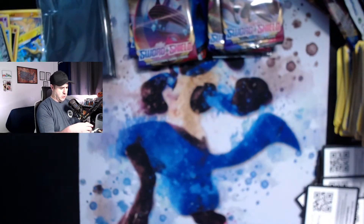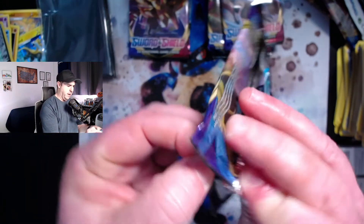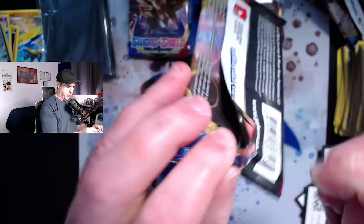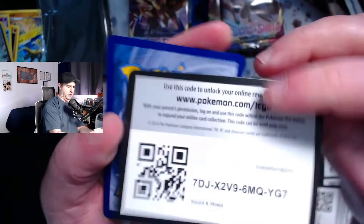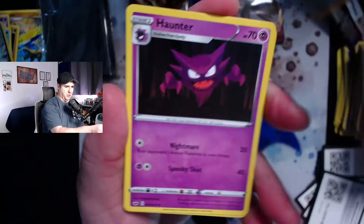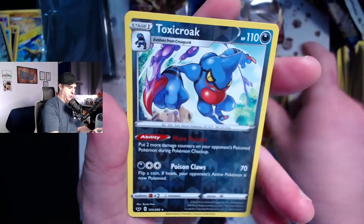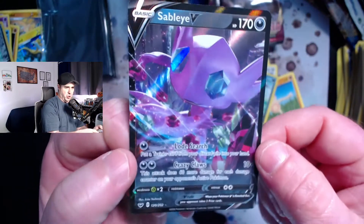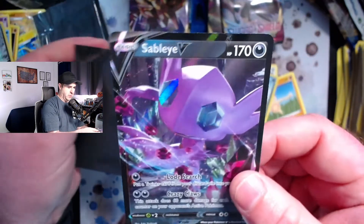I'm anxiously awaiting the set where we're chasing the V Max hyper rare Charizard, which is inevitably going to come soon. I believe it was the third set that gave us our first Charizard — with Sun and Moon cards it was Base Set, then Guardians Rising, then Burning Shadows where we saw the first Charizard. I wouldn't be surprised if it's the third Sword and Shield set where they give us a hyper rare Charizard. We pull another ultra rare — a Sableye V — one I don't think I've pulled yet! The artwork on these cards is just sick.